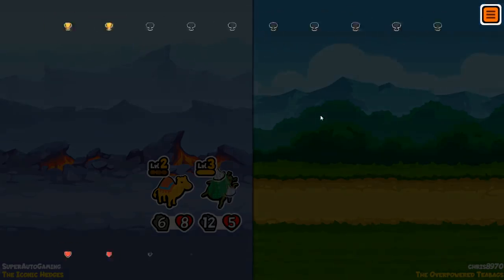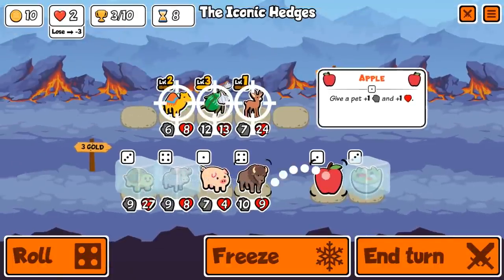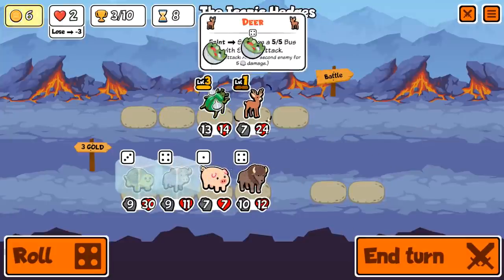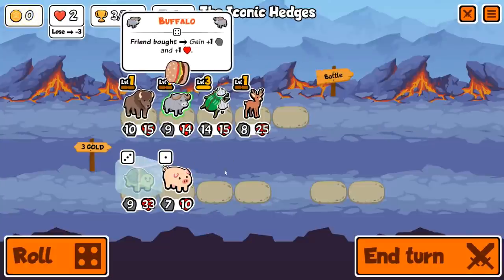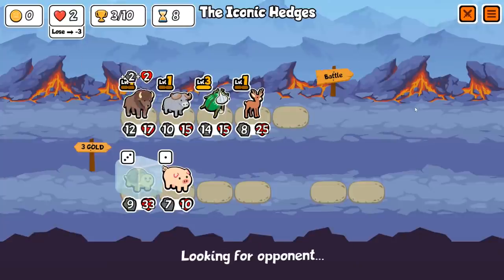There's no way they could beat this — they get kind of close but thankfully our beetle is big enough with garlic. We see a bison, which is really really nice. Now we can get rid of drum, throw our salad on, buy both bison and buffalo, and then next turn get our turtle in — a 9/33 turtle. Yeah, that's nothing to play around with.